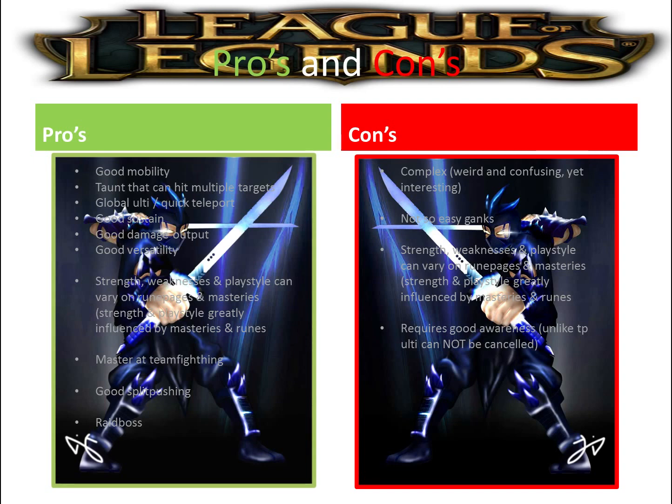He has good sustain damage and good sustain healing because of his Q. His shield is also pretty strong. His sustain comes from his Q and W, and his damage output mainly comes from his passive. His Q heals him and allies who hit the Q targets by a percent of his maximum health. His passive deals a base amount of damage plus a percent of his maximum health as bonus magic damage, and it also works against towers.